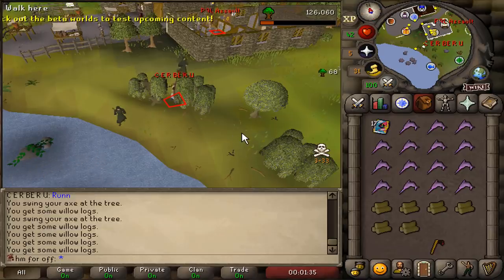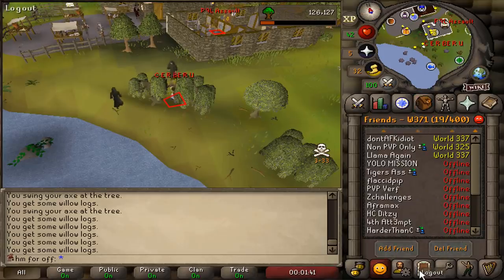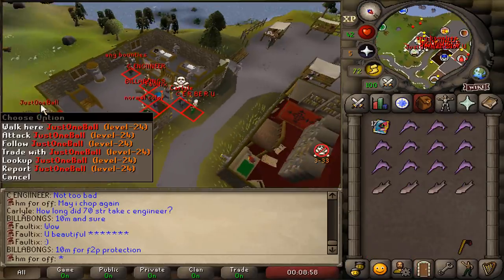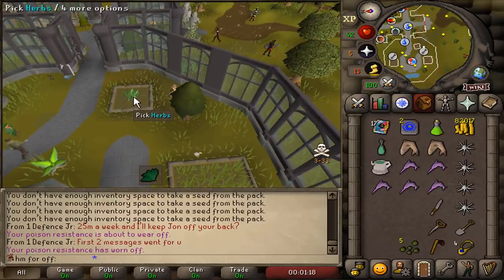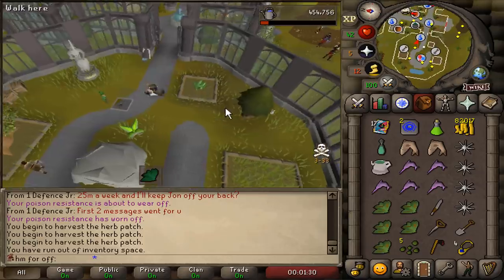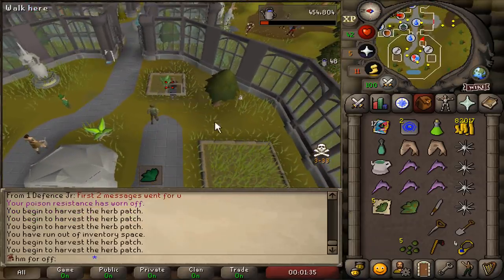I'm in a free-to-play PvP world just woodcutting. To enter this part of the farming guild you need 65 farming, and as far as I know there's not a single de-bower or Dragon Warhammer build with 65 farming. So I'm going to be here safely. Three people have scouted me, zero people have access to this area.